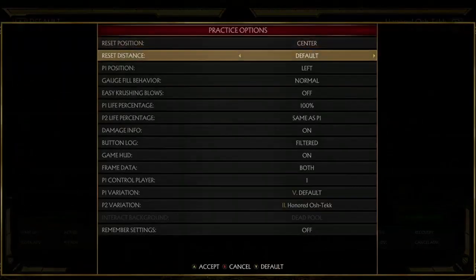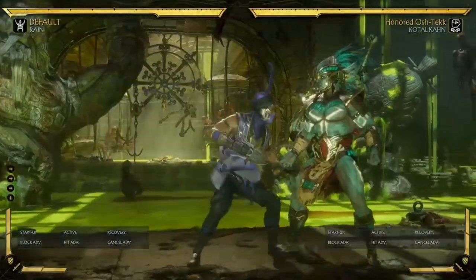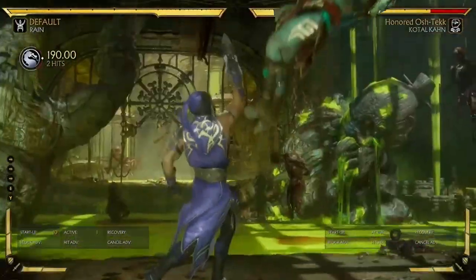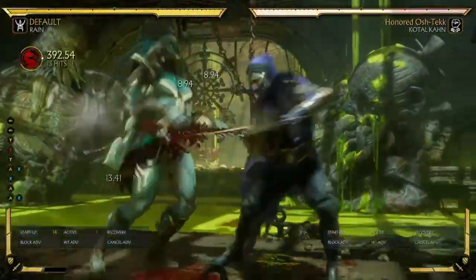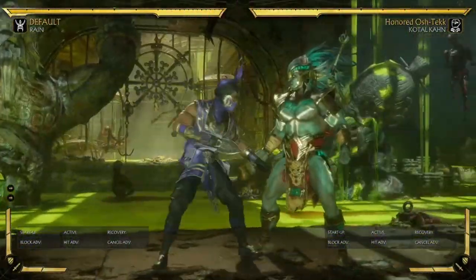If you get a crushing blow — like he's down two — honestly there's so many things you can do, but you can do basically the same thing. That's almost 400 damage — pretty good for one bar.